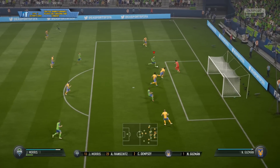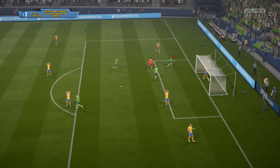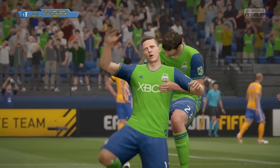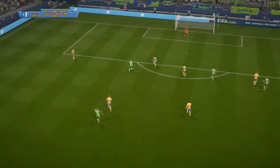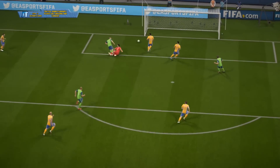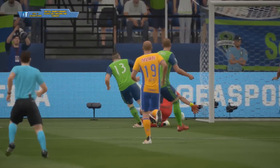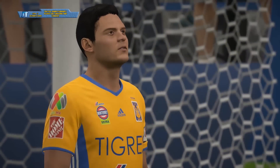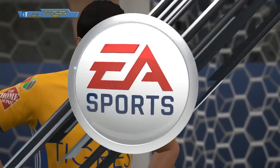Here we're seeing an example perfectly done. You can see it's around one bar of power, a little bit less, and the goalkeeper is rushing out towards me. This is the prime example of when to do the ground shot. As long as the keeper maintains rushing out towards you, you're going to score more likely than not. You don't need too much reaction time — just tap the shooting button and it's going to go right underneath him and into the back of the goal.